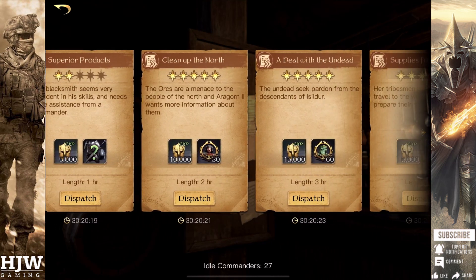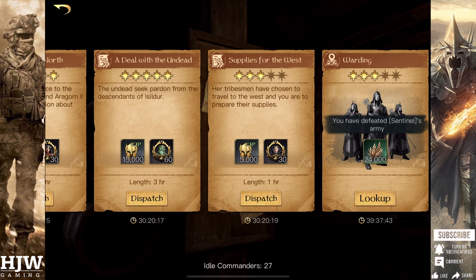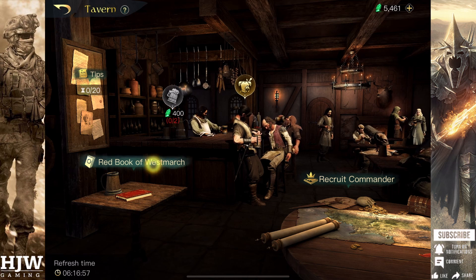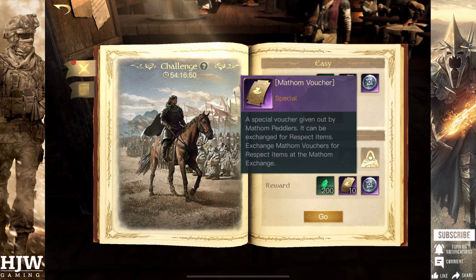Anyone doing the math will note that the tips I've recommended cost 36,000 gems and the daily chests I've recommended cost 12,000 gems, meaning we have a total gem spend of 48,000 gems. The stuff I recommended earlier — the best spend for your money — only grants you 18,400 gems: 4,000 from the Red Book and 14,400 from the periodic benefit, which therefore leaves you in a deficit of 29,600 gems.